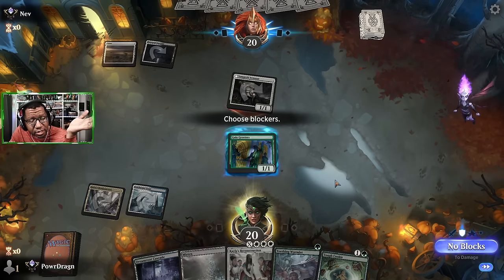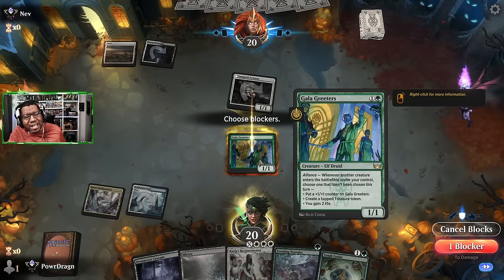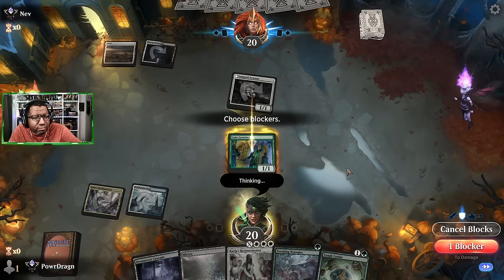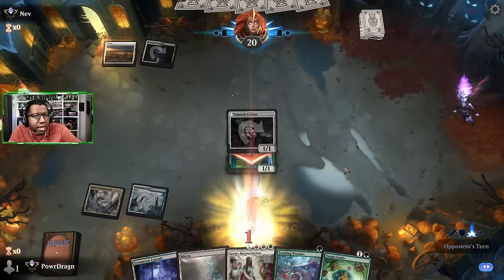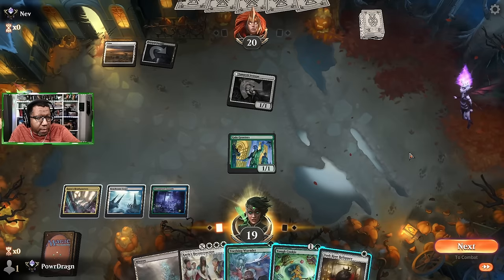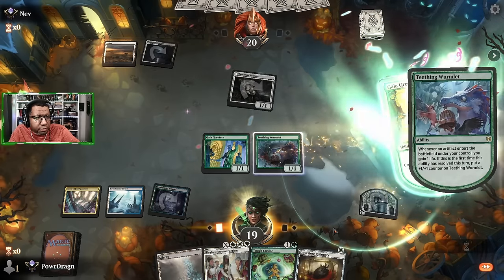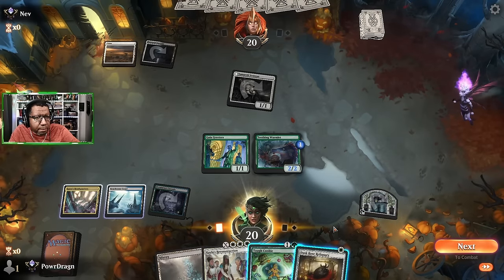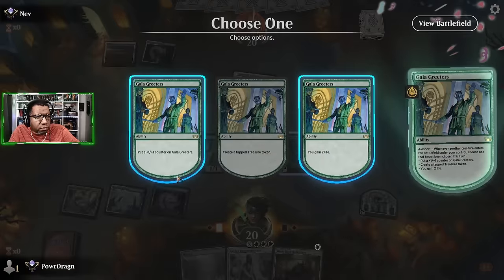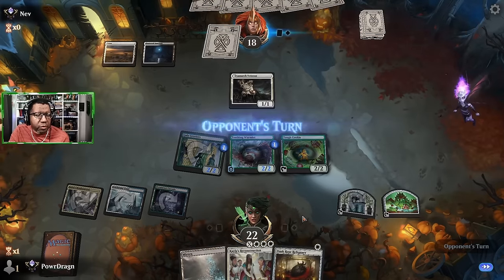This is such a tough thing because I kind of want to block here. Here's the thing — if it's not a life gain deck this is a terrible block. I'm just gonna let it through and gamble to try to beat them on the long game. Actually, that's not a bad pickup here because I could Tough Cookie — I won't do that yet, I'll use that to try to get rid of whatever else they have that's gaining a bunch of life.